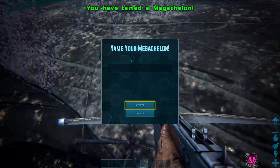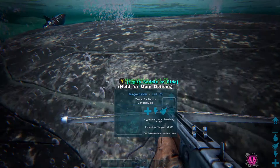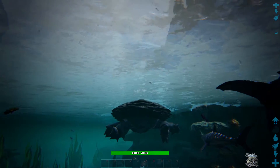Now that you've tamed your first Megachelon, be aware that in the water these have a horrible turning radius and are extremely slow. I do not recommend leaving them unattended — a group of megalodons or electrophorus will make short work of them.